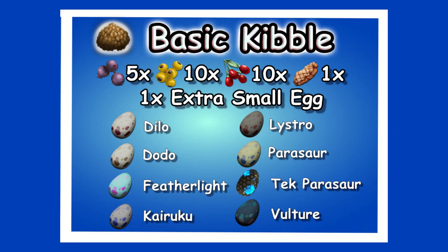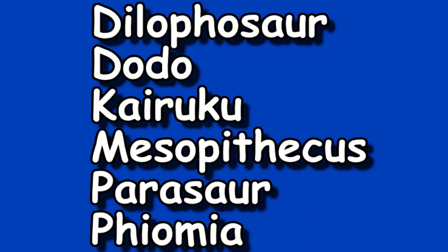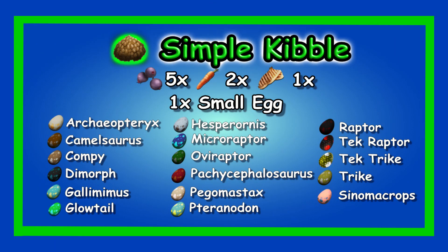The first kibble is the Basic Kibble. You're going to need five mejoberries, 10 amarberries, 10 tintoberries, and one cooked meat — which you can cook in a campfire or industrial grill. You also need one extra small egg. The extra small eggs come from: Dilo, Dodo, Featherlight, Kairuku (the penguin), Lystrosaurus, Parasaur, Tek Parasaur, or a Vulture. That's what you need to make Basic Kibble.